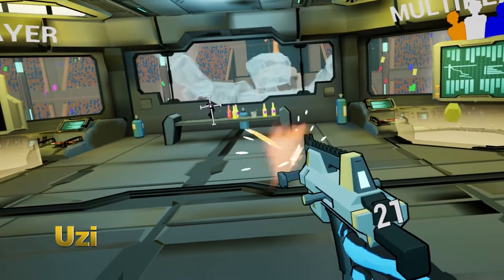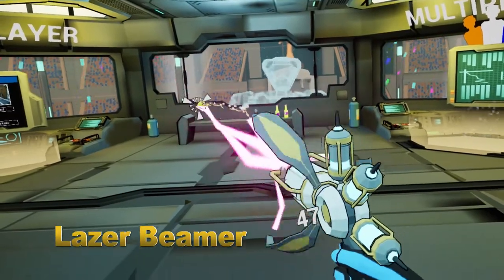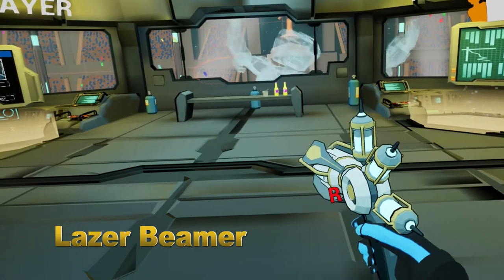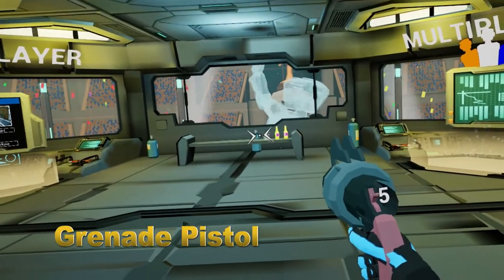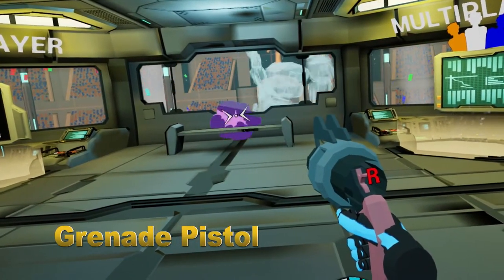Next up we've got the Uzi, which at close range you shred through an enemy's health like it was butter. Next up we've got the laser beam, which not only does a decent amount of damage, but if aimed close enough at the enemy it will track them. Plus, it has a secondary ability to heal your teammates if you shoot them with it. Lastly, we've got the grenade pistol, which needs no further explanation as long as you love explosives.